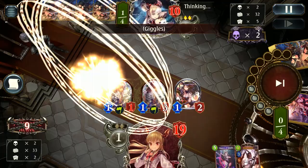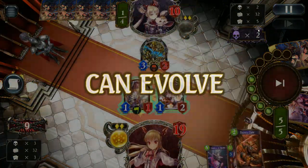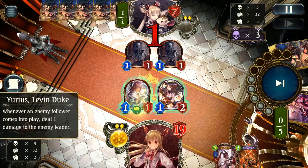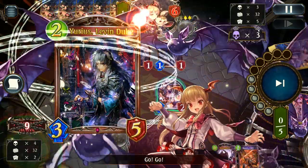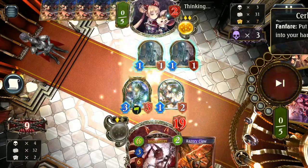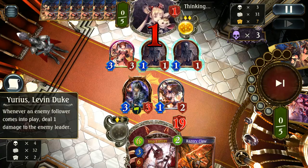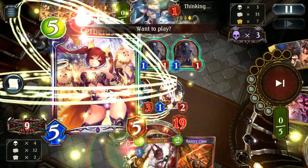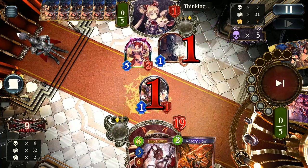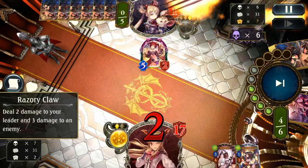On turn four we give the Dance of Death, which is pretty good. That actually gave us four damage due to the proc on Urias - we get an extra three damage from Urias and one from the 2-1 vampire. We can also evolve on Urias and then play Razory Claw next turn for game. Razory Claw closes out the game pretty easily.